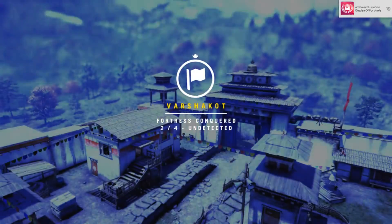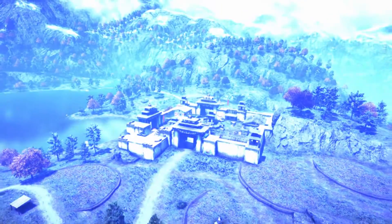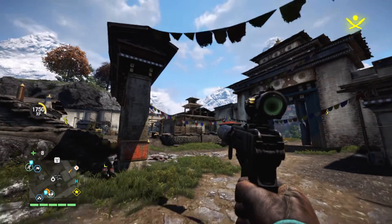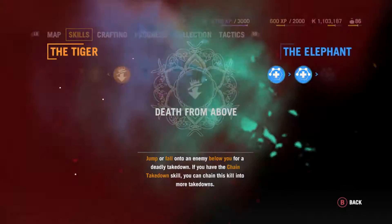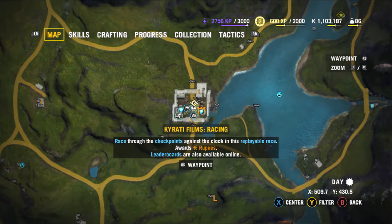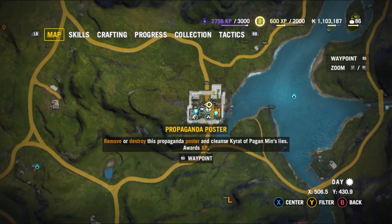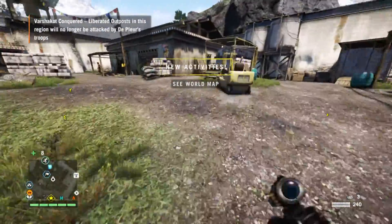That gun is rubbish. I'll do my signature weapons video — I think I've got one more outpost to unlock to get the last one. This one does not feature highly. Anyway, that's Varshakot. I might go back and have a go at Outpost Master, though there's not actually a lot of point. Then there was some looting obviously. Quick look at the map: we've got Outpost Master, Karate Films, Racing, Hostage Rescue, Hunting Survival, a propaganda poster or two, a fast travel point and a waypoint. Not too bad.